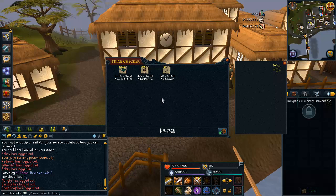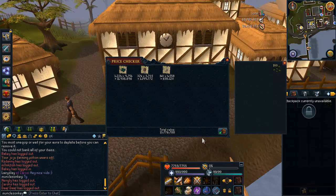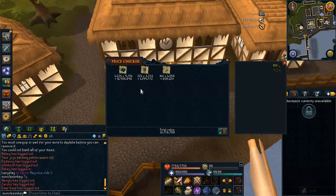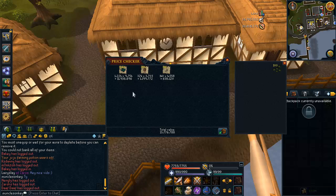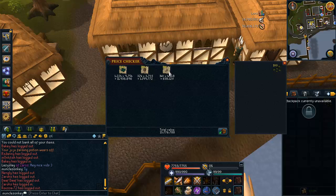All this together probably took me about an hour and a half, two hours of total work, because each farm run only takes five minutes. So considering I turned 4.6 million into nearly 14 million, that is a huge profit - so much money for so little work. When you first start doing farm runs, you won't be making this much because obviously you won't have a maxed out herb bonus. You won't be getting 53% more herbs when you first start farming.